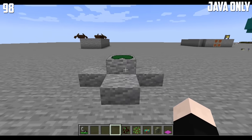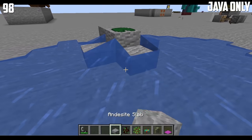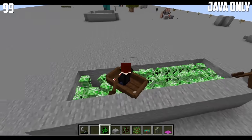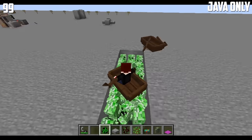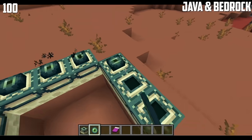The highest cactus recorded was 22 blocks, and it was naturally generated. Lily pads can be placed on waterlogged blocks. Crowd surfing in Minecraft is possible — as you can see, I'm currently on top of creepers. It is possible to lock a portal by using a bed.